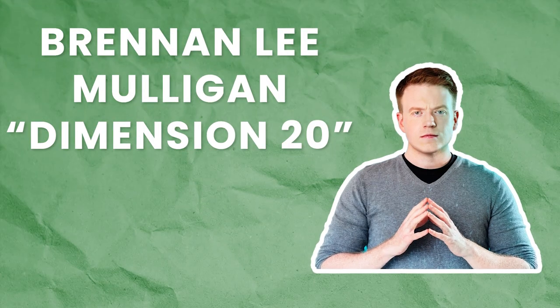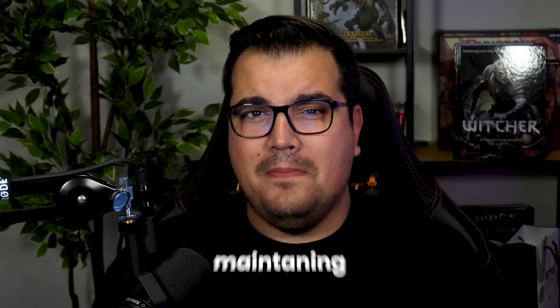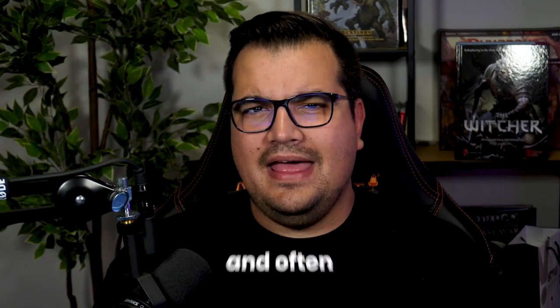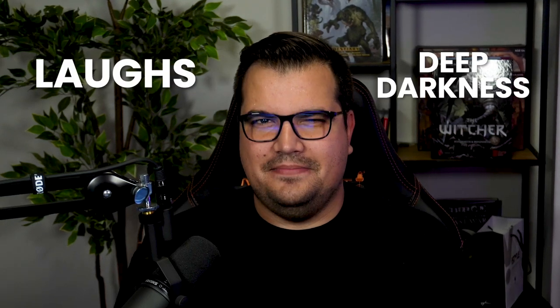On the flip side, we've got Brennan Lee Mulligan from Dimension 20. Brennan's games are characterized by their blend of humor, emotional depth, and surprising complexity. He has a knack for crafting intricate plots with layers upon layers to uncover, all while maintaining a light-hearted and often hilarious tone. He is great at subverting expectations, playing around with established tropes, and delivering intense moments of drama. He alternates between scenes filled with laughs and deep, deep darkness.